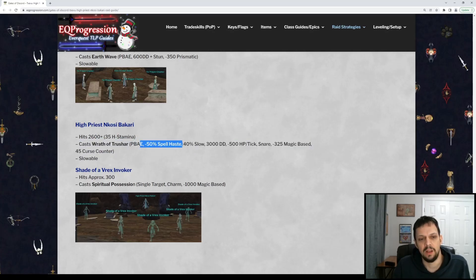One thing the High Priest does is cast a pretty nasty AE — a point-blank area effect. It has negative 50 spell haste, a 40% slow on melee classes, it also does 3,000 direct damage, and it's negative 325 magic base. Make sure you stack up your magic resist for this.